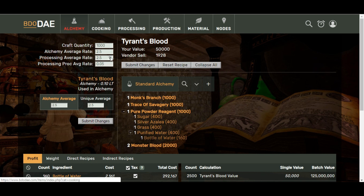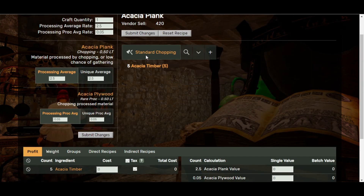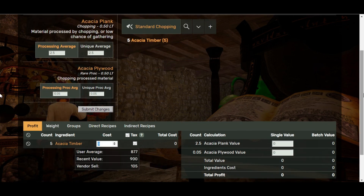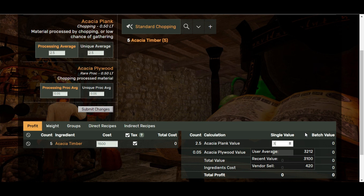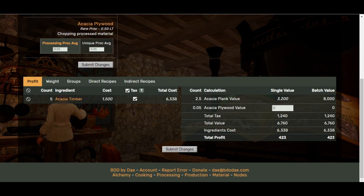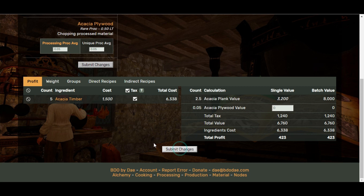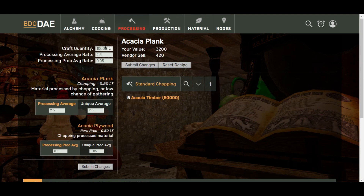This website can be used for pretty much everything — you've got alchemy, cooking, processing, and production. From a processing level, if you wanted to do Acacia planks for example, you know it's going to cost five timber. You put in the cost for how much the timber will cost — 1,500, for example — and say the planks on average are selling for 3,200. These figures are pulled roughly from what people have been inputting on the website, so don't take them as standard and make sure you use the ones from the marketplace. It will show you your processing profit: per one, your processing profit is 423. And if you spent the time to do 10,000, your profit will be 4 million. This is based off a processing proc average rate of 2.5 and an average proc rate of 0.05%, so it's relatively realistic.